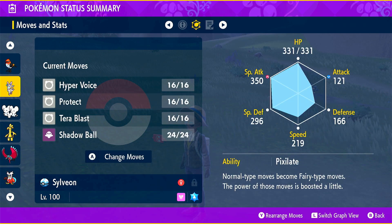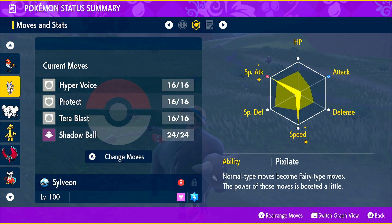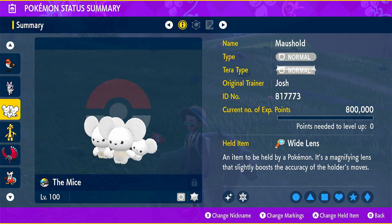I'll be running it with Sylveon, which is just a really really good DPS in general. I bolted 252 in Special Attack and 252 in Speed. It has Hyper Voice, Protect, Tera Blast and Shadow Ball with Pixilate. We have Maushold with Tidy Up, Population Bomb, Bite and Protect with Technician, holding the Wide Lens.